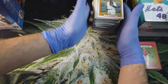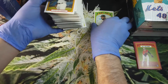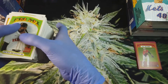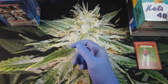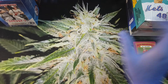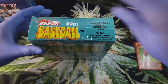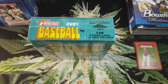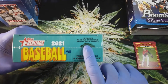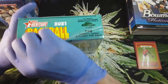Nice fat stack of Heritage cards from the Target box. Let's move this over to the side — one box down, four to go. Next up is the Walmart Heritage box. Instead of red border parallels, this one has a bonus pack with three Topps Chrome cards as the exclusives. Let's hope for some good stuff.